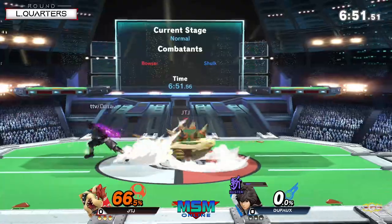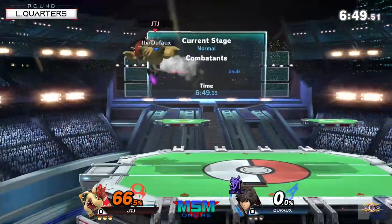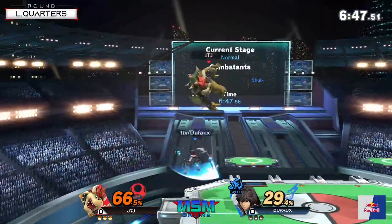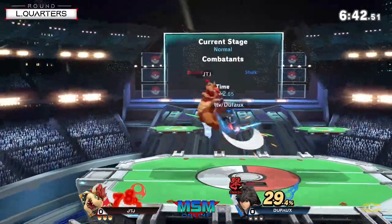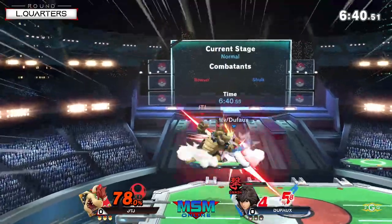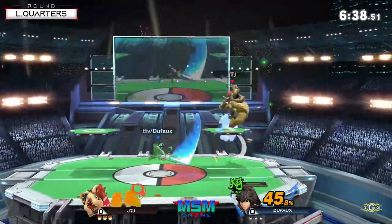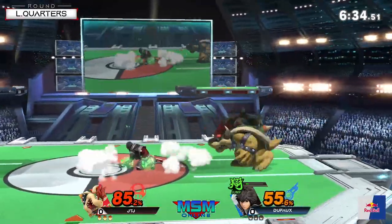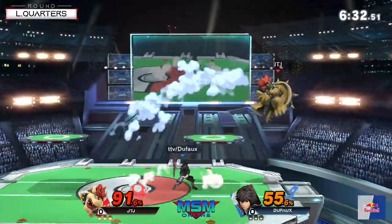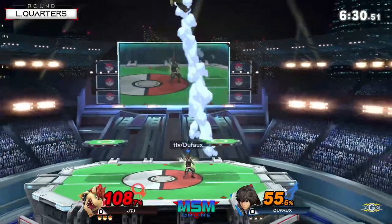Niko was able to do well in that matchup, but I don't think he won the set. Basically what happened is, one thing that Shulk can abuse outside of edgeguards in this matchup is he can use the Shield Art during a Whirling Fortress and switch to the Smash Art at the last part. So he can actually punish Bowser for hitting him with that move.